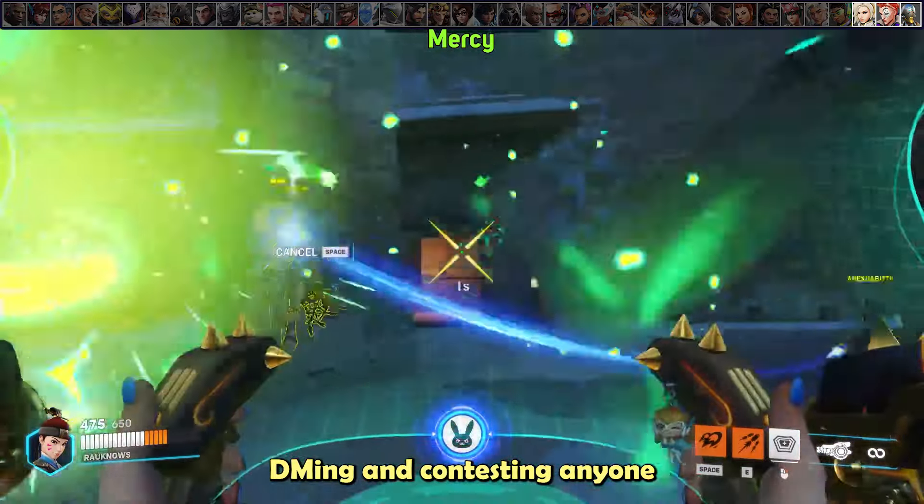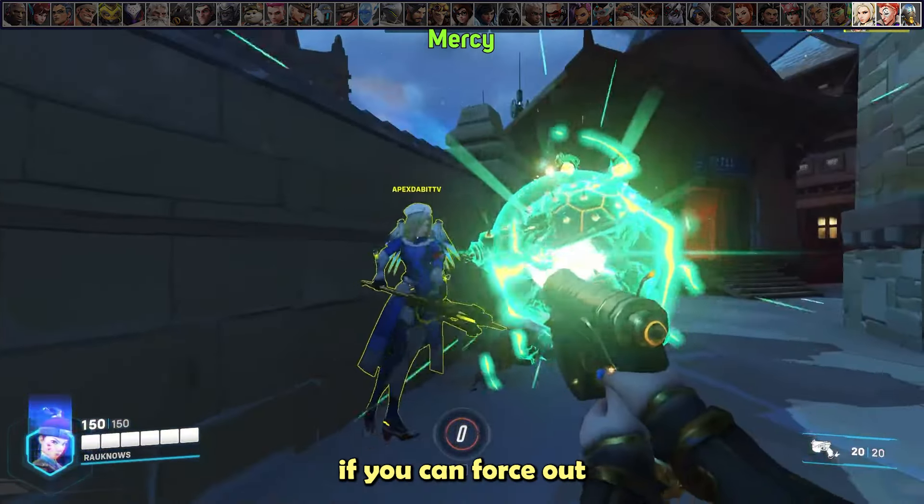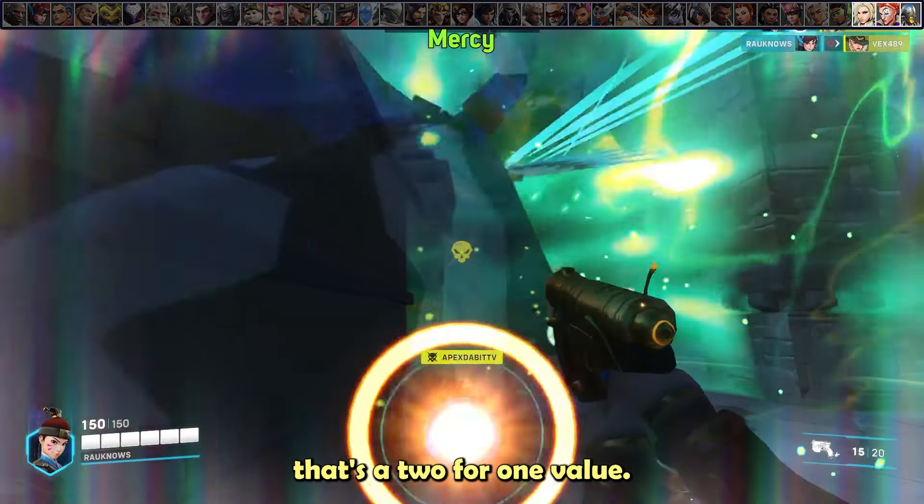Defense matrixing and contesting anyone pocketed by Mercy is always good value. While it's always good to force out a singular DPS, if you can force out a DPS and a Mercy, that's a 2-for-1 value.